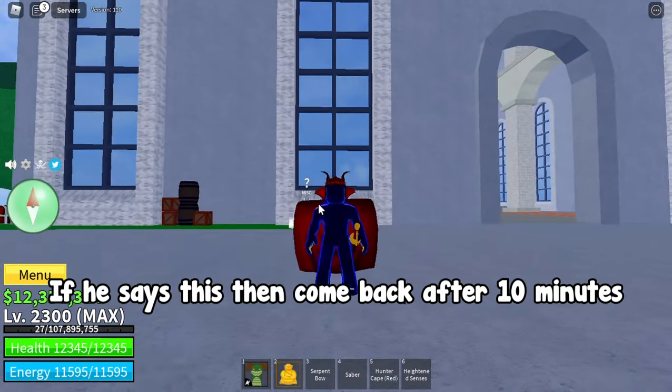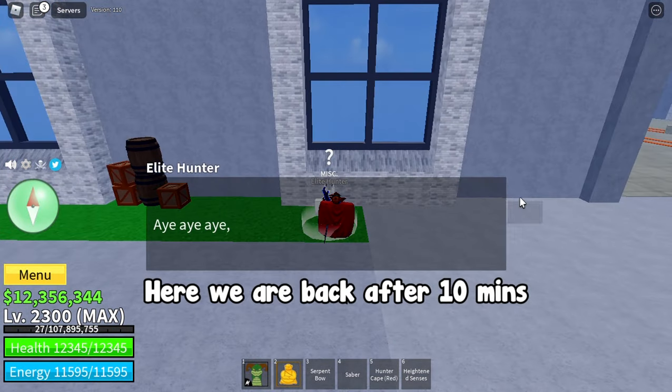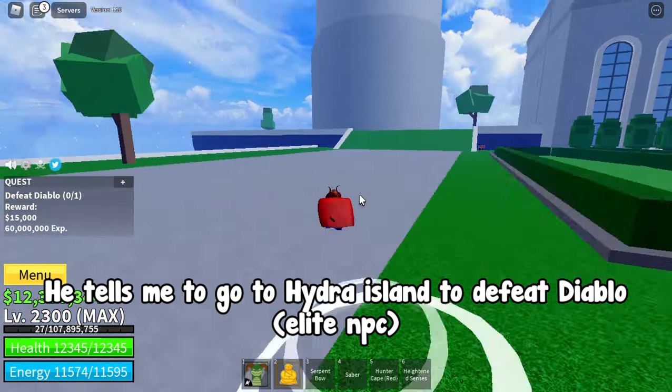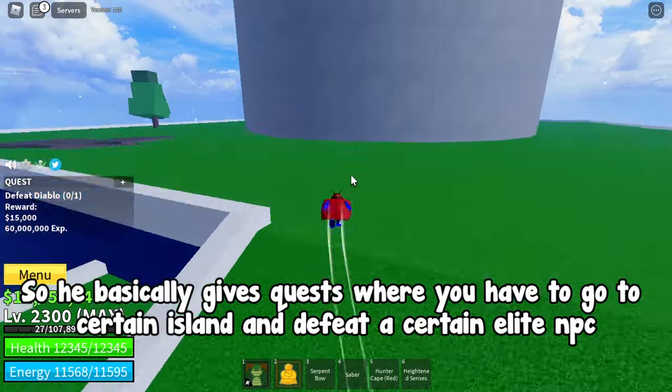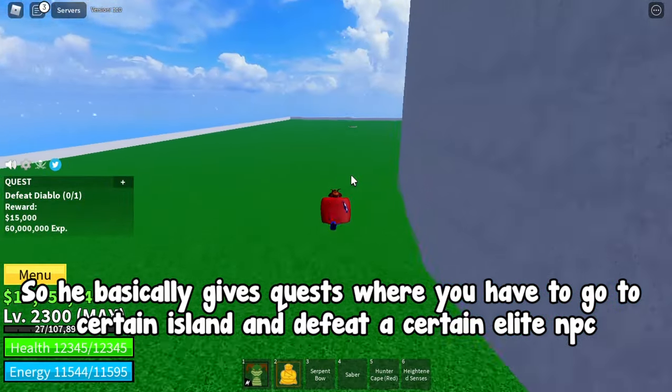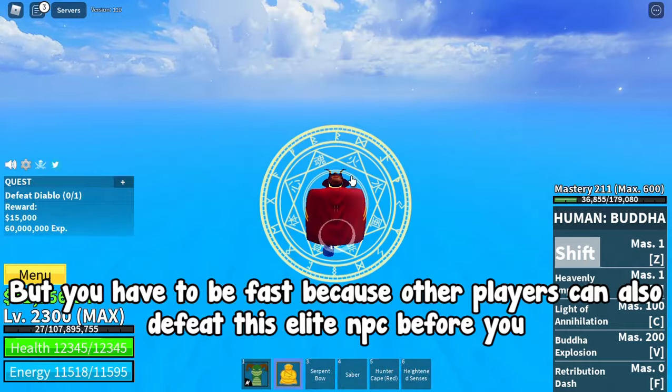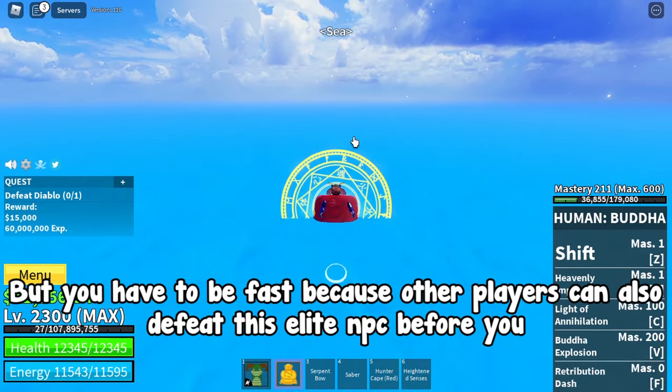Here we are back after 10 minutes. He tells me to go to Hydra Island to defeat a Diablo elite NPC. He basically gives quests where you have to go to a certain island and defeat a certain elite NPC. But you have to be fast because other players can also defeat this elite NPC before you.